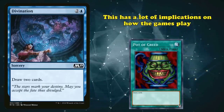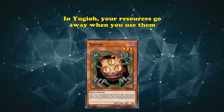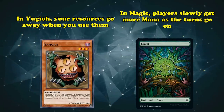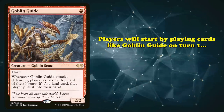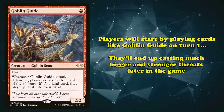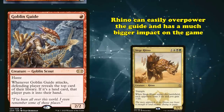This has a lot of implications on how the games play. Because the resources you use in Yu-Gi-Oh! just go away when you use them, whereas in Magic, players slowly get more and more mana as the game goes on. In Magic, players get stronger the later the game goes on. For example, players will start with cards like Goblin Guide on turn 1 and end up casting much bigger and stronger creatures like Siege Rhino, which can easily overpower the guide and has a much bigger impact on the game.